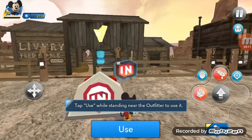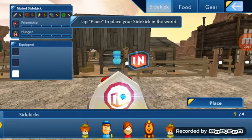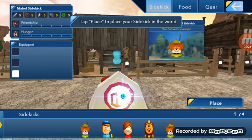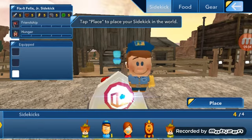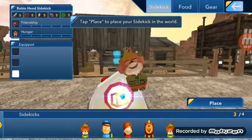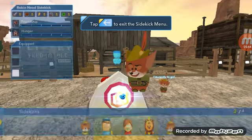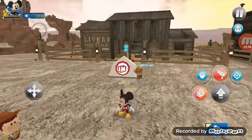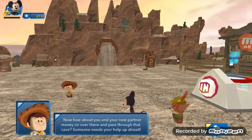Yeah, why not? This is the sidekick menu. Here you can call your sidekicks into the toy box. That's awesome, I got a feel for it. Select a sidekick you want to bring along. This toy is now your sidekick. Remember, you can access the outfitter at any time from the pause menu.